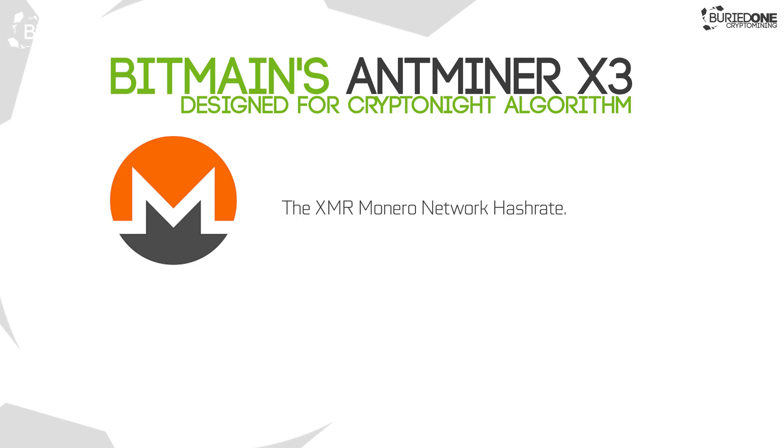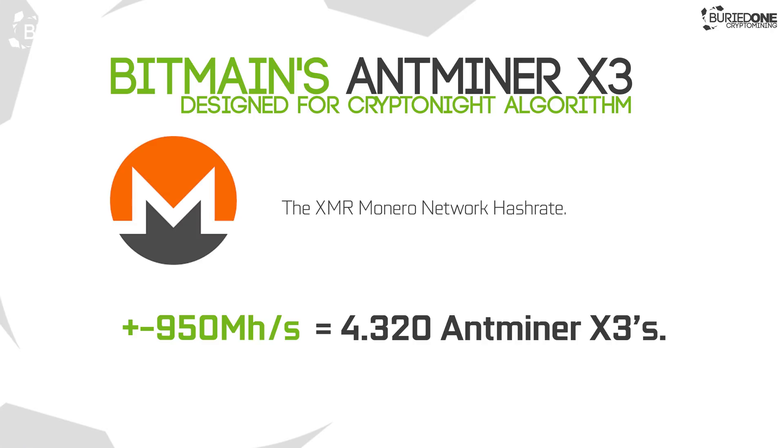If you take the entire Monero network's hash rate — about 950 megahashes per second from all the GPUs currently mining it — and divide it by the raw power of these miners, you can see that it only takes about 4,300 miners to double the entire network hash rate.